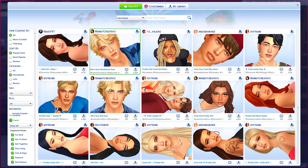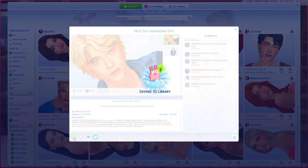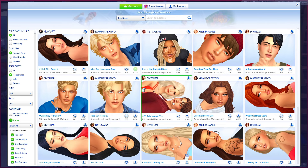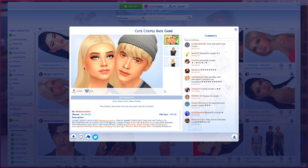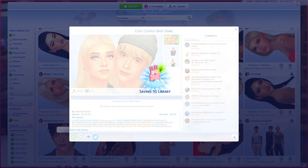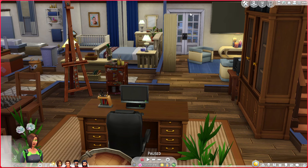So let's say we like this guy — you would click it and click save household to my library. You just go through and click any sim that you like and add them to your library. Here is all of the sims I have added to my library. It's very important to do this step. From there you would go back into the game and go to the computer.